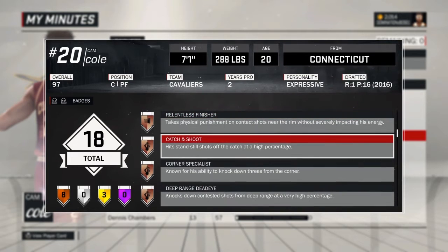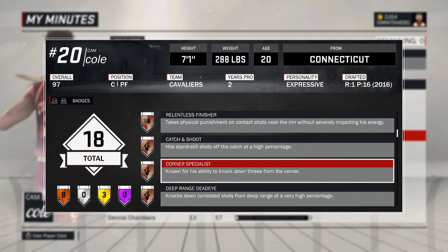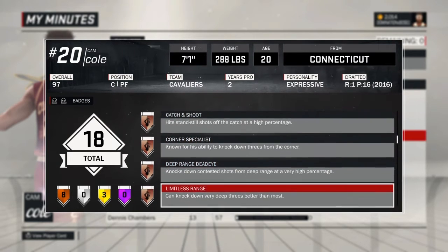I got some shooting badges. You don't really need them, but if you like to shoot too, you just need to be an all-around center — that's what I am. Catch and Shoot — you need that. Corner Specialist — you need that. Deep Range Dead Eye — you don't need that, but I have it just in case someone's contesting me. Limitless Range — you don't need that for my build.